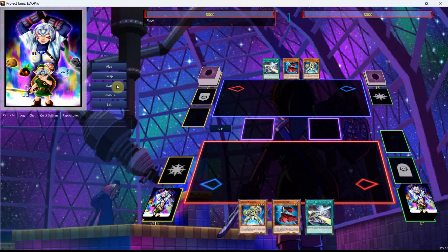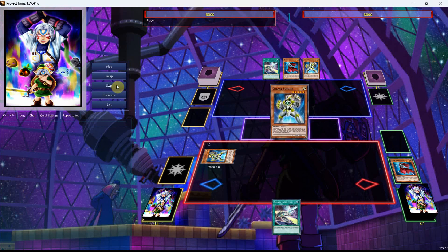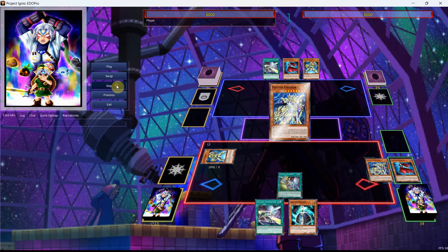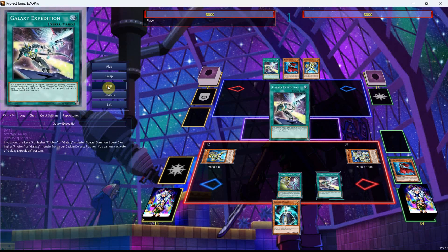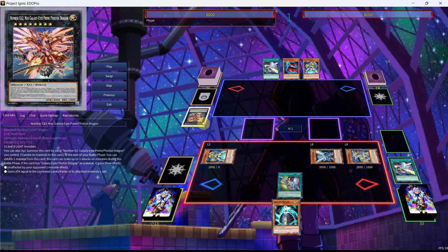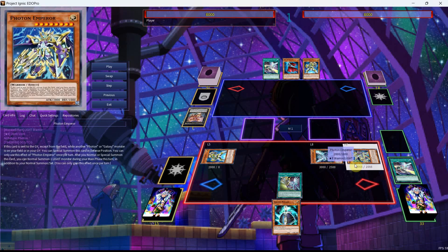Onto the three-card combo: Galaxy Soldier plus Jumper plus Galaxy Expedition. We activate the Soldier, send our Jumper, and get a pair of searches — the Wizard and the 100. We activate the 100 to send the Emperor, the Emperor revives itself, then we activate Galaxy Expedition to bring out the Galaxy Eyes Photon Dragon. This prompts the Galaxy 100, so you can banish a monster or special summon — it depends on what you want to do. If you're going second, you can also make this board with these two already on field.